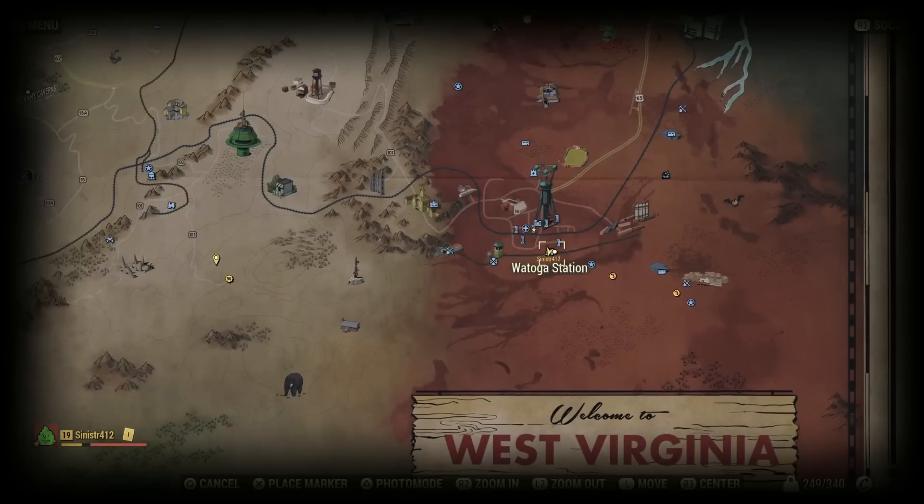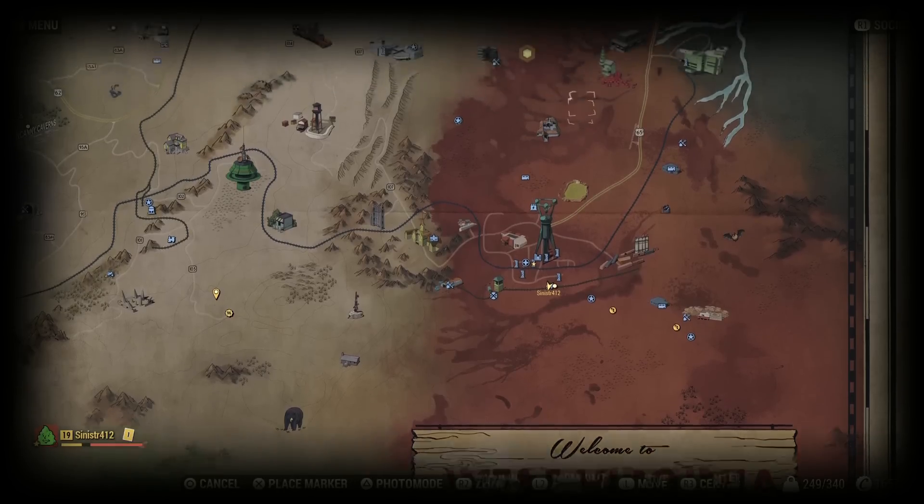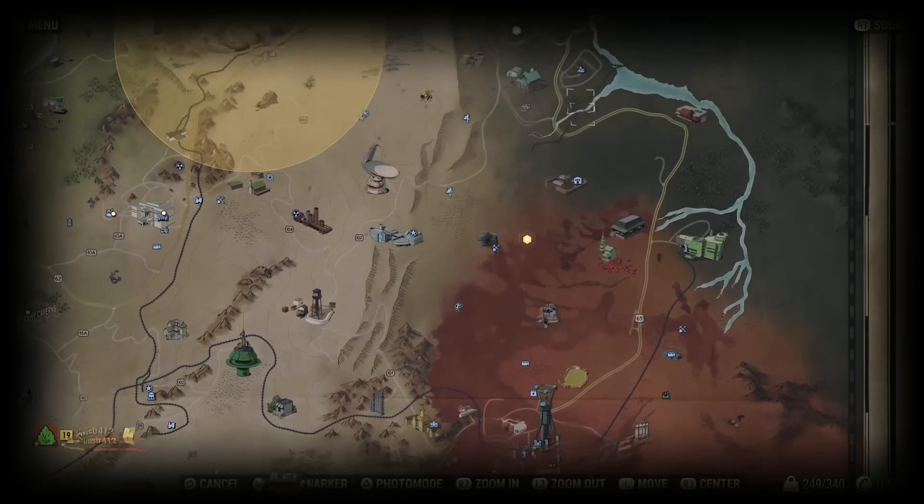Where you need to go is either the Watoga station, the Watoga shopping center, or Harper's Ferry. There's a vendor in each of those locations. You check the notes section and it should be there listed for sale.